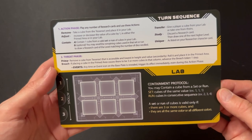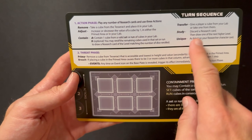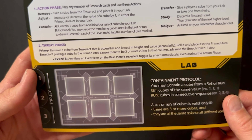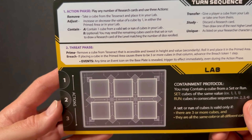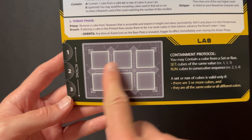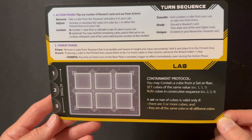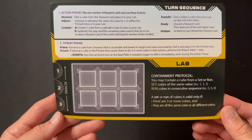This is the player lab mat, which is kind of nice. It has a built-in player aid that walks you through the different actions you can take each turn. It has the threat phase — remove a cube from the tesseract, roll it, and place it into the primed area, which happens every turn. Here's the lab where you build your sets and runs, and it even explains what that is right there. A very nice built-in player aid integrated with where you're actually doing the action.